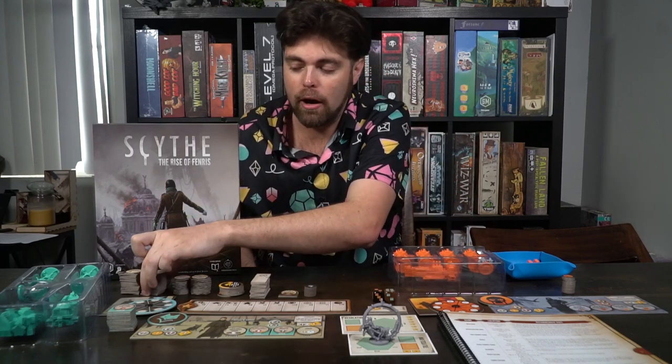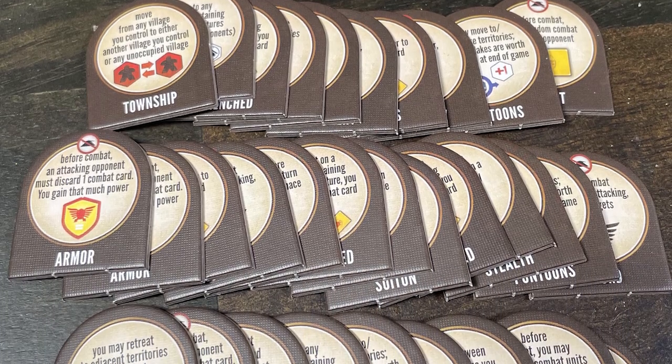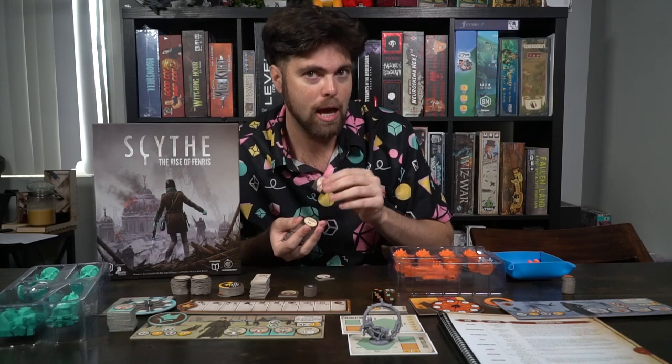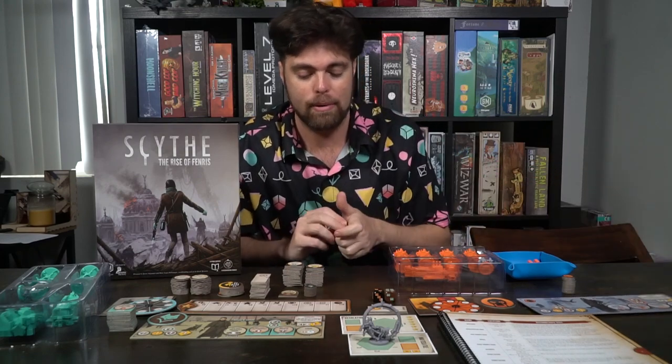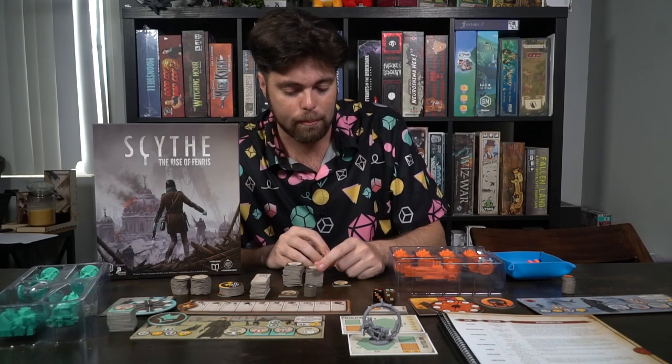The first module is Mech Mods. You're going to get a big punch-out at some point in the campaign that comes with a bunch of modifiers changing how your mechs function on your player board. When you take a mech off and utilize it on a space where you have a worker, you gain the ability of that mech mod. These new mech mods allow you to have a unique ability when you take the mech off the location — they can be randomized, and they're placed on top of your mech abilities on your character board.